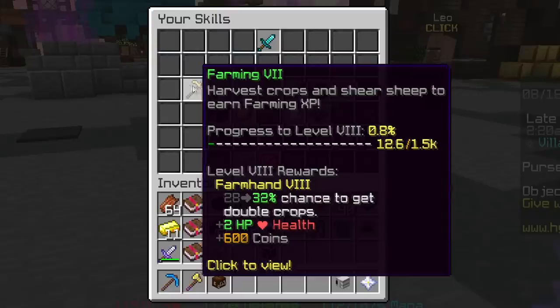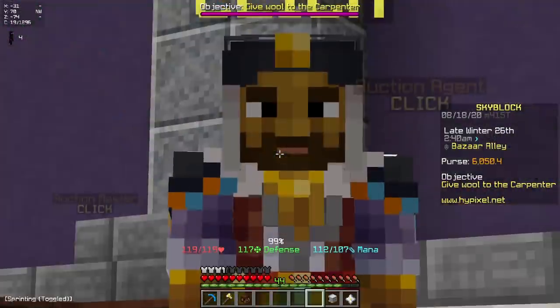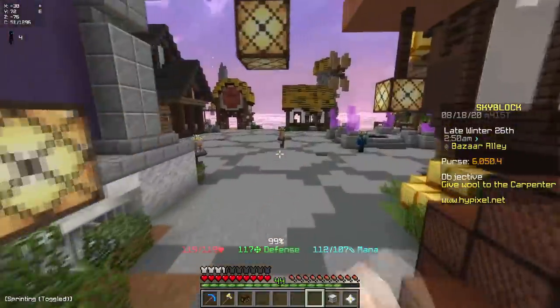The only other thing I did was get my skills to level 7. As you guys can see, I have Farming 7, Mining 7, and Foraging 7 right now, which means I have access to the Bazaar NPC, so I can make money through Bazaar flipping and merching.